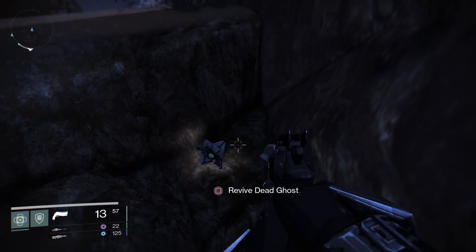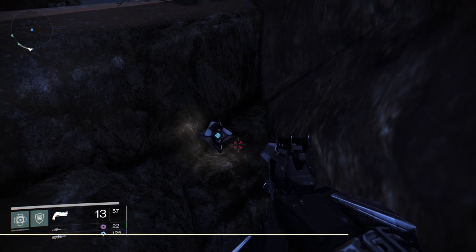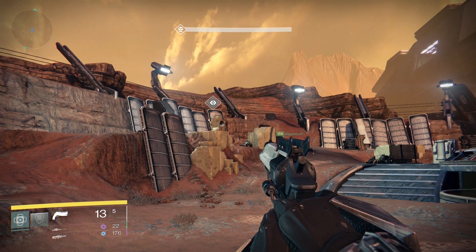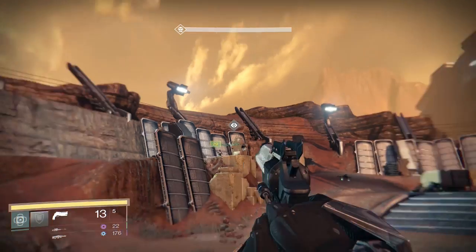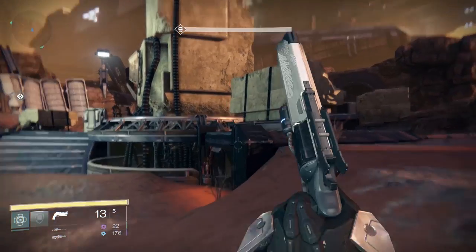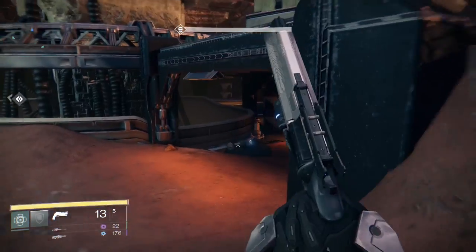These are all the ghosts you can find in patrol mode. Head back into orbit and load up the Garden's Spire story mission. Fight through the entire mission until you get to the very end right before you put the eye into the pillar thing. Under the big pillar, you'll see ghost number 16 laying on the floor.